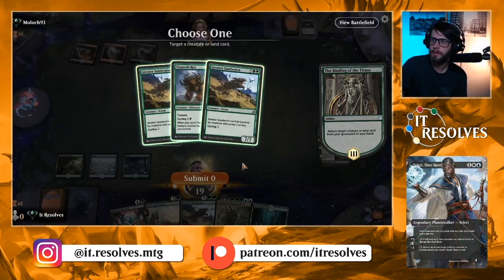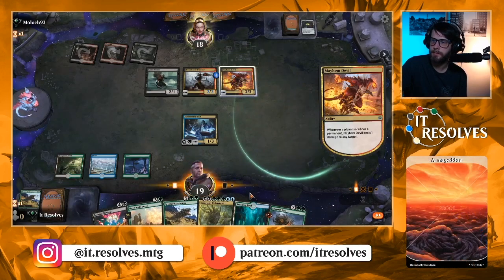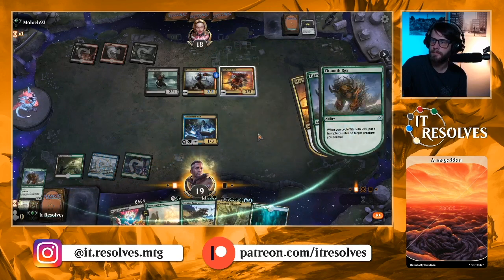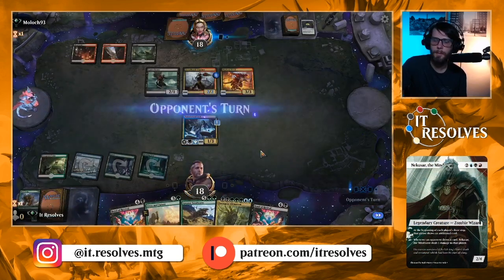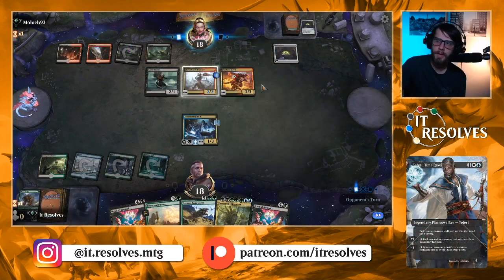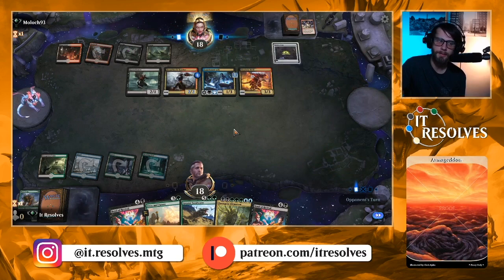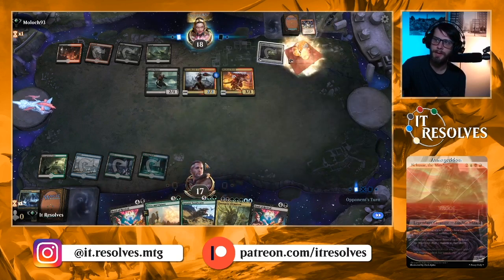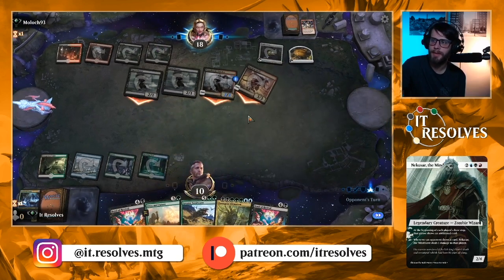Surprising they did not do it. We'll do this but it's not gonna matter that much. Let's go ahead and cycle this now — trample counter! We'll pass. If we draw a land next turn we have Bond of Revival which is gonna do some work, and they're low on cards which is worth noting. That's not good — I hate Claim. The stuff that steals your stuff is really annoying. I don't know why they didn't attack first; I think that was just incorrect play.